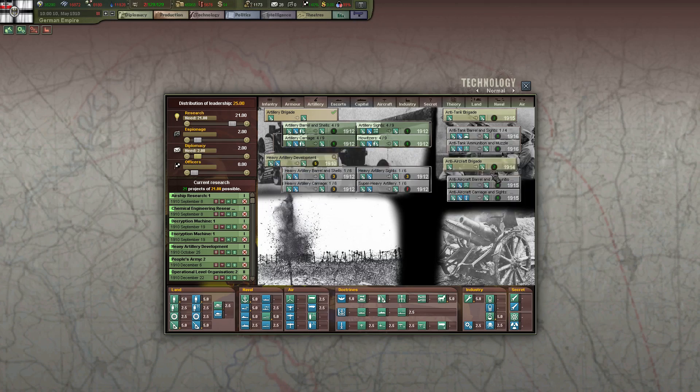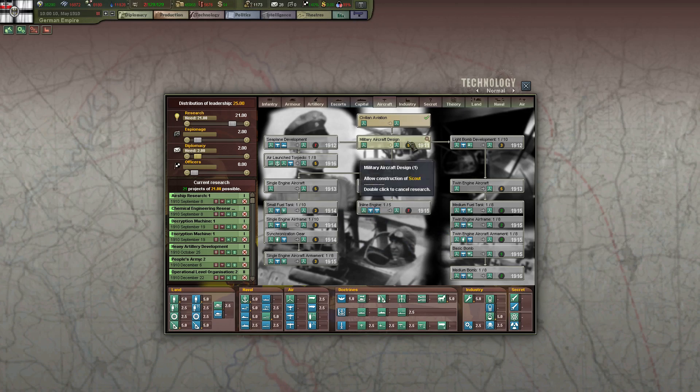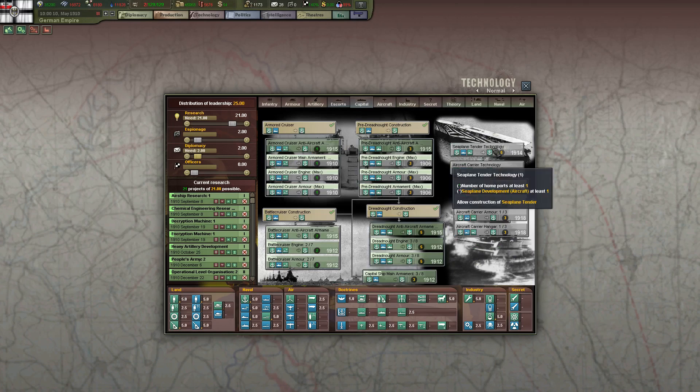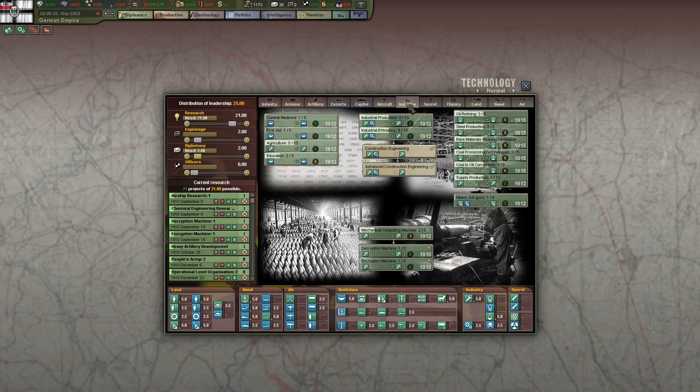Anti-tank aircraft — not until it's actually unlocked. Military aircraft design, nice. Construction of the scouts. Seaplane carrier air group. So there are aircraft carriers available at some point, which will be fun to abuse as well.